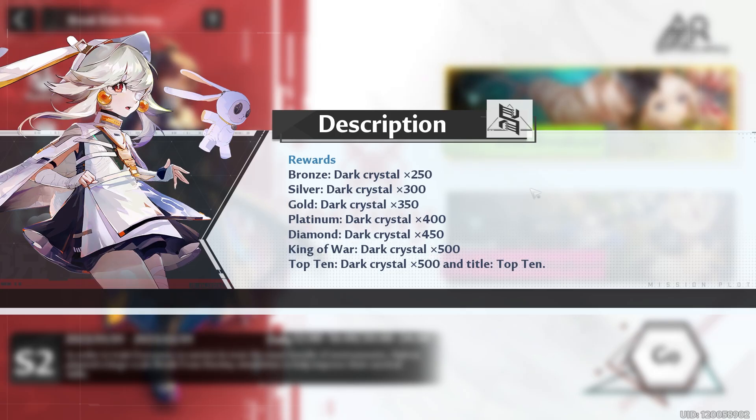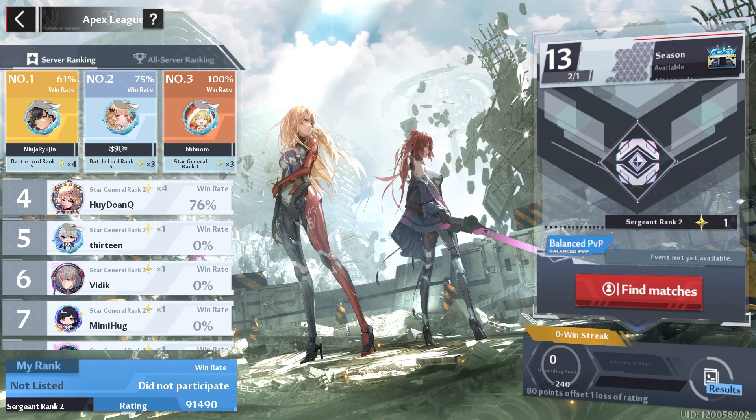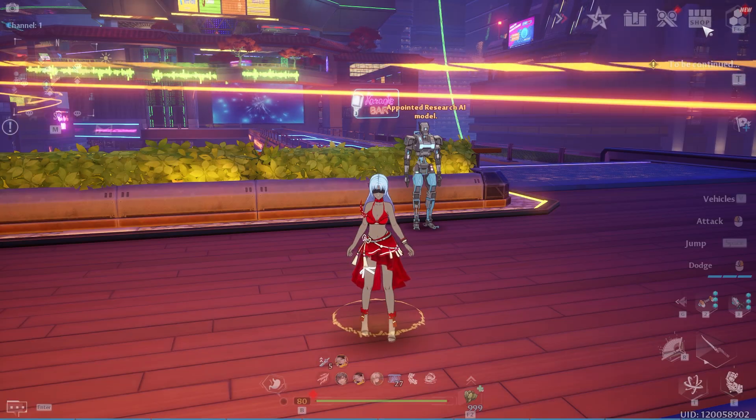Critical abyss is optional content but you can use the rewards to get clusters. Break from destiny — make sure you do this at least once so we can get those 250 dark crystals at the end of the month. Apex league: if you're trying to reach grand marshal you might want to put a couple hours in each day.